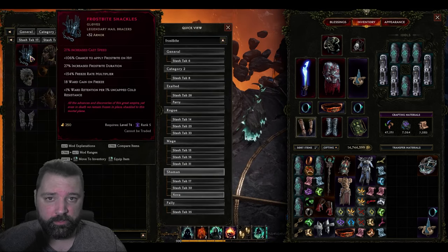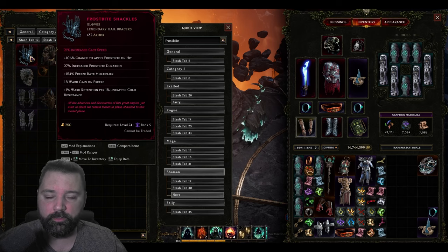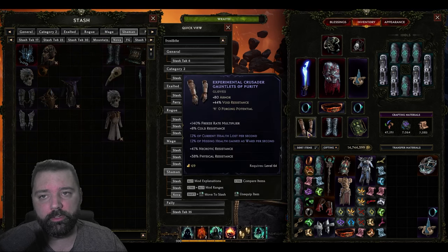Here's a pair of Frostbite Shackles in case you want to see the Apex that I'm talking about. The bottom line here where you gain ward retention per uncapped cold resistance — this will significantly increase the ward, especially once you slam the Apex of that missing health gained as ward into them.